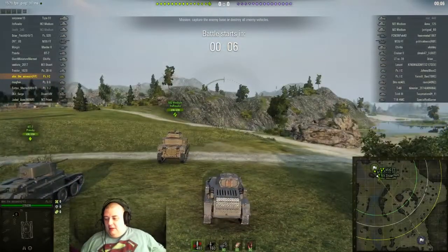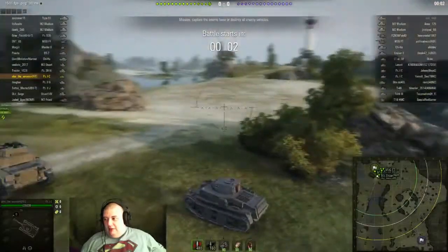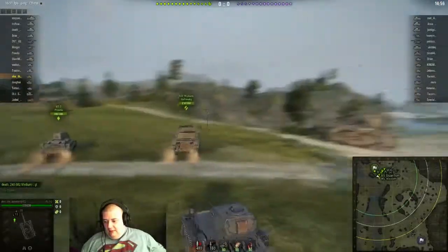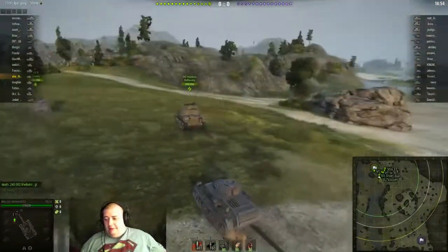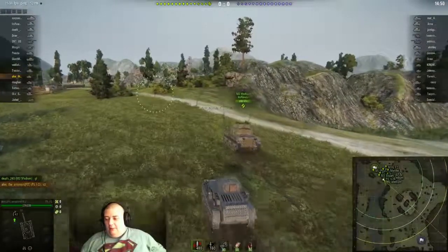This is the tier 3 German light tank. It's also one of the ones that seal clubbers like to use. It's a fun little tank — you'll see why in a second. We're gonna pause this while I continue talking because there are other things that need to get talked about.